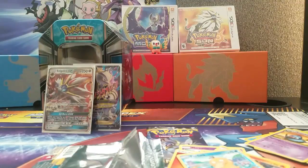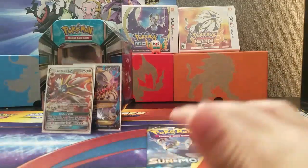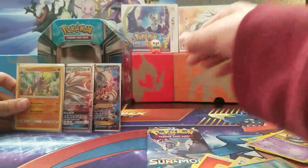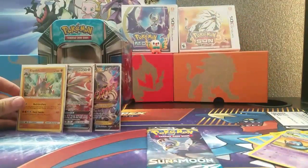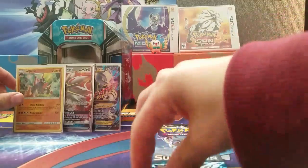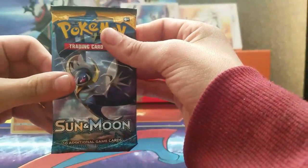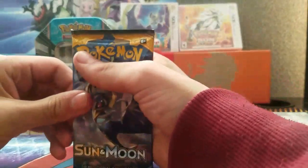I'm going to clear out this pack — that was the Solgaleo pack art pack. I'm going to move these over to the side. Now for the Lunala Sun and Moon pack art pack.